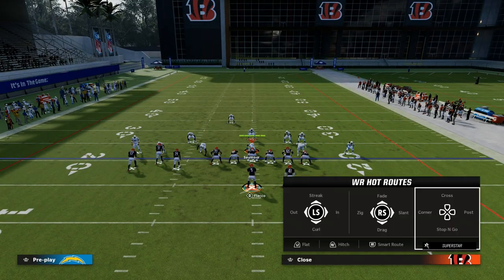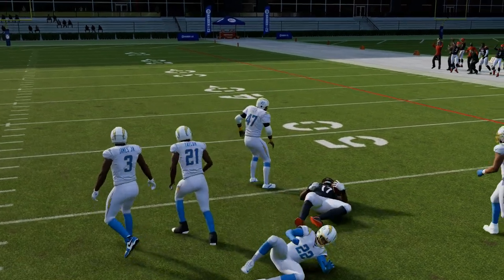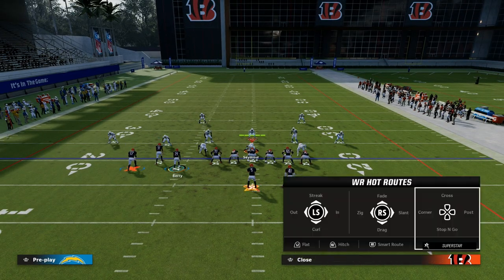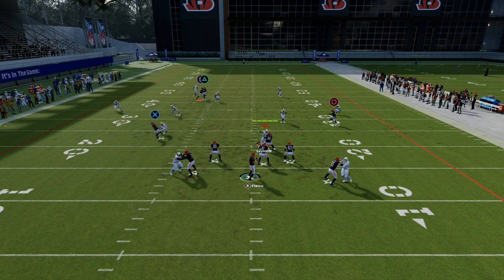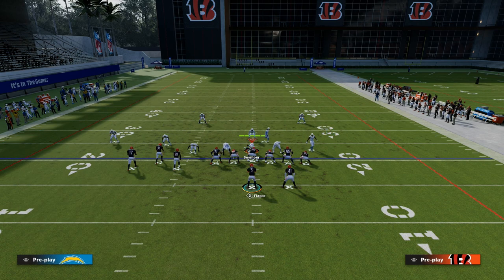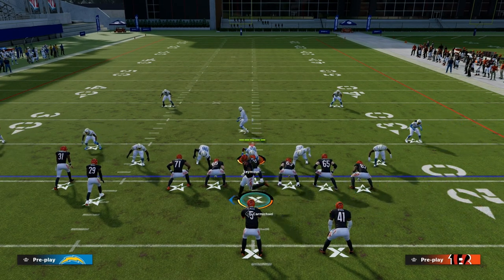The same is true of Cover 3 — same exact concept. In Cover 3, your first read is typically the user: if he stays down, throw it right there. So for any zone or man coverage, this play works. Against Cover 2, that's honestly probably the best coverage against this because it has the most middle-of-field protection, but it's still susceptible to a one-play over the top. With Cover 2, I'd look to the tight end because most people won't have a three-rec on the field — and if they do, they really know what they're doing against a concept like this.